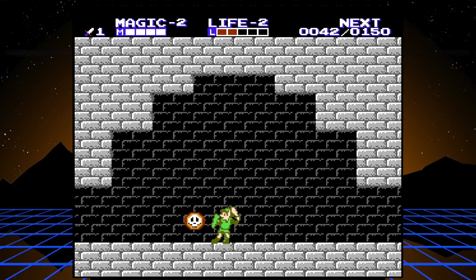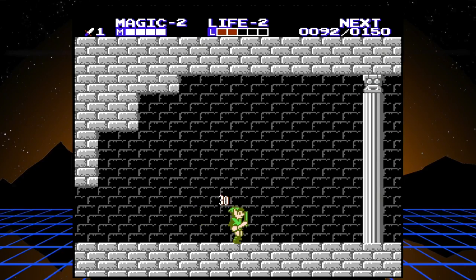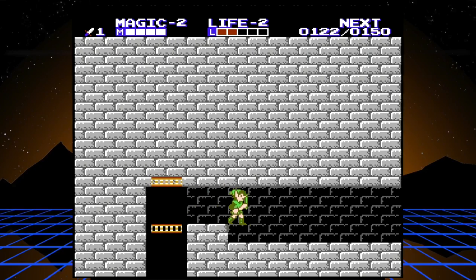It takes close to a hundred hits on this guy, but it gives me a chance to explain: if you swing as fast as you can, if you slow it down a little bit you actually swing faster - it's like you're able to cancel the animation. If you get a rhythm of hitting the attack button just as Link pulls his arm back, when you get off rhythm you see it kind of stutters. Go just shy of as fast as you can swing and you'll get through those guys a bit quicker. It's a good thing to practice.